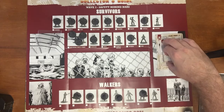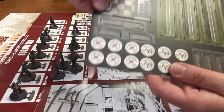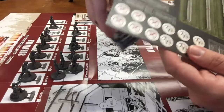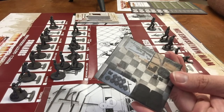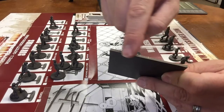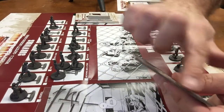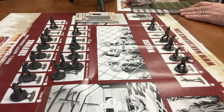There we have the equipment cards and everything from Wave 3 Safety Behind Bars the Kickstarter edition. Let's see how these bad boys pop out — no issue. One thing you can do to these: get yourself a little Elmer's glue, the white PVA school glue, mix it with a little bit of water to water it down, then take a paint brush and put it along the edges. It'll dry clear but seal the edges so they don't pull apart at all.